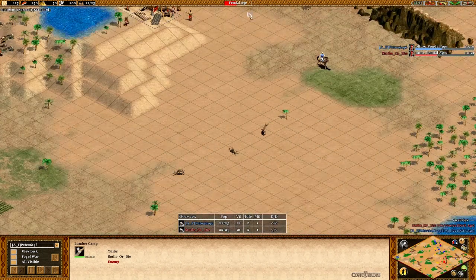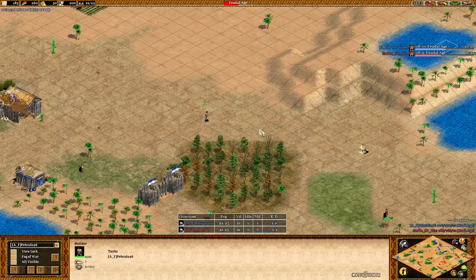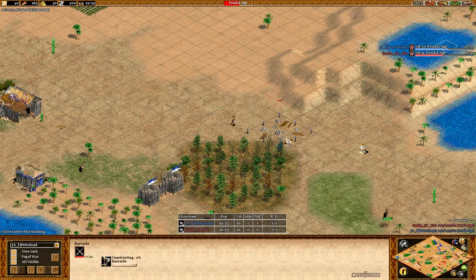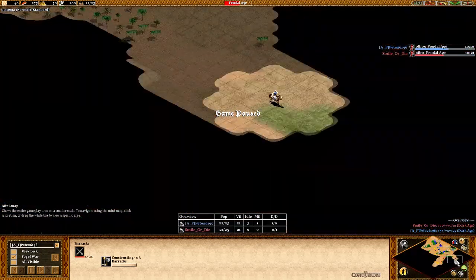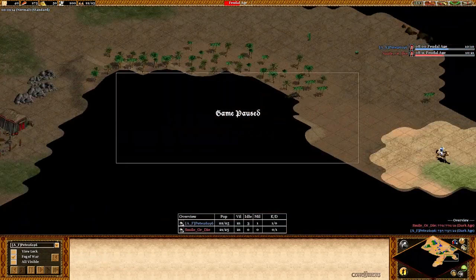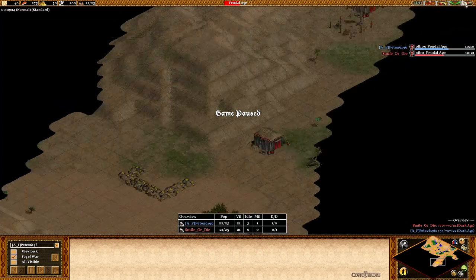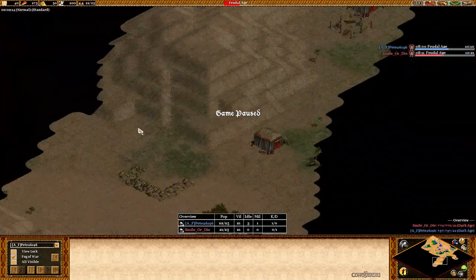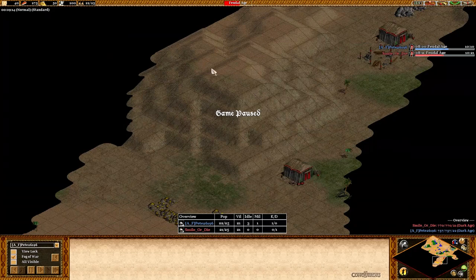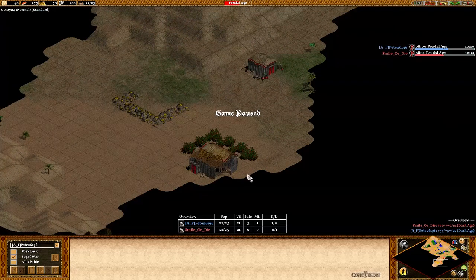Now your scout is a bit idle. You're walling up and putting the barracks here — let's pause for a moment. What do you see of your opponent's map? You can see the trees, so you see he's taking wood here, he has berries, gold, and there's a hill here. When you scout it's very important to notice where the hills are — especially if there's a hill near the gold, you want to try to attack on that hill.